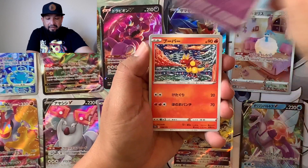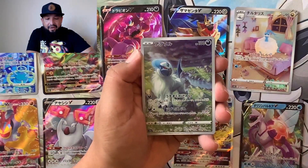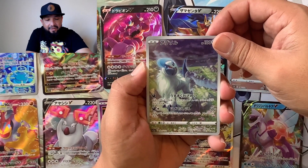So far we got two character rares — the Altaria and the Magnezone — a bunch of Vs, one V-Star, and a V-Max. That's not bad at all. Give us that gold Giratina, that would make my day! We got Lunala... and oh, a Path to the Peak. We got an Absol! Definitely wanted it.